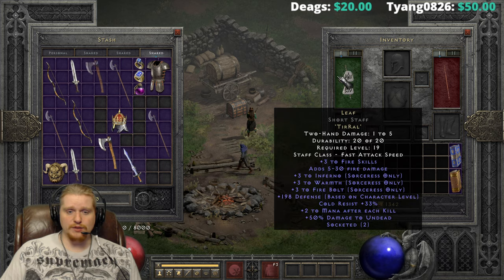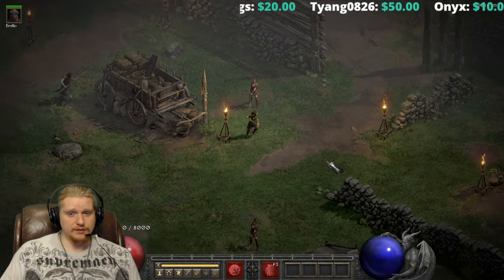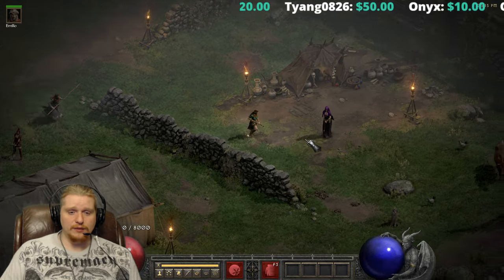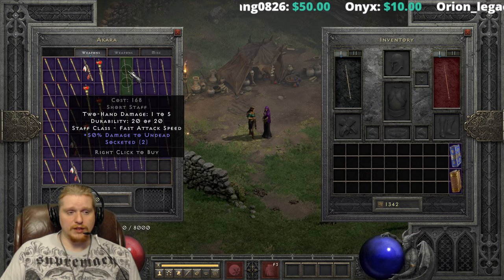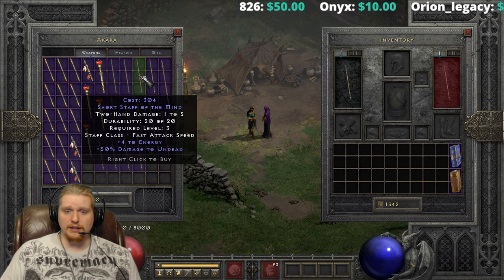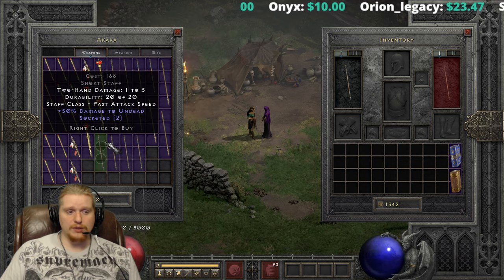What makes this runeword so special is the fact that it can be put in a base which already has plus two skills. Unfortunately you do have to find the perfect leaf base, and usually you can actually shop for them specifically from Akara or Drognan, and you can look for your particular skills.